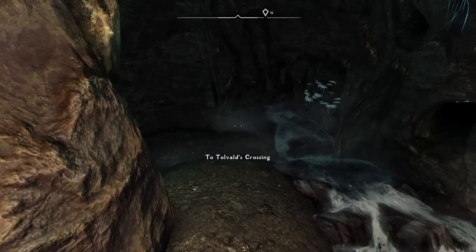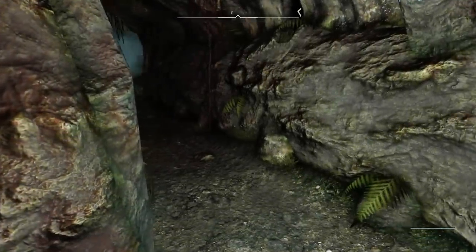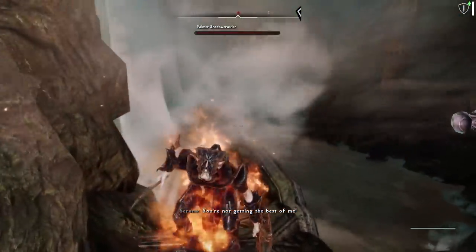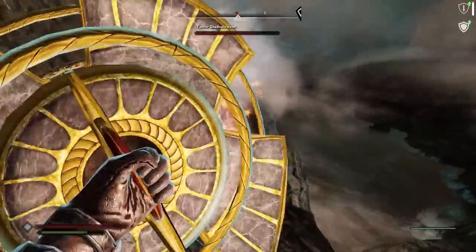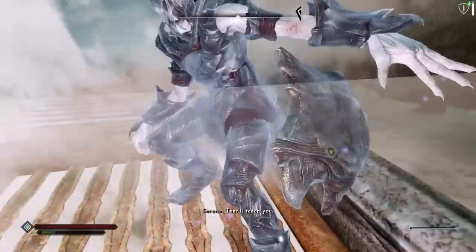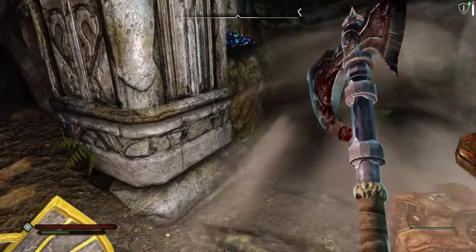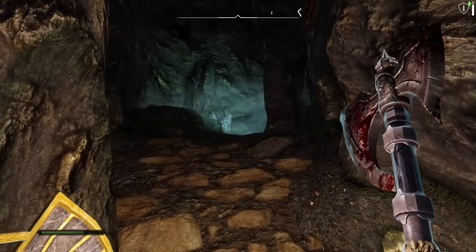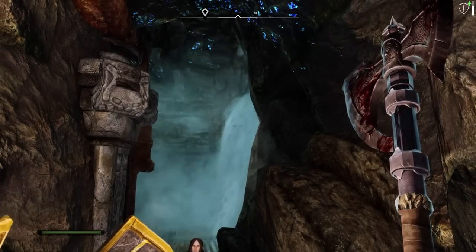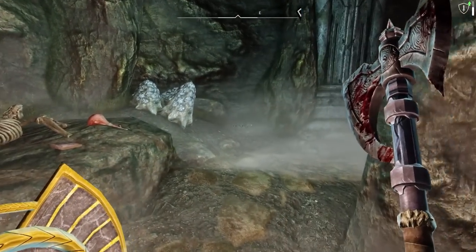Maybe I'll find an actual Dwarven ruin down here. I did say I wanted to find the actual Dwarven ruin — looks like we finally made it. At this point I'd be very happy if I could find some Dwarven automatons and not have to fight more and more Falmer. Who are you and why are you pointing up there? Were you Tolvald? Is this your cave, your crossing, your gap? A faded journal.